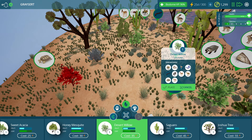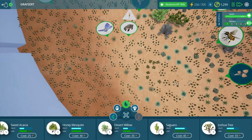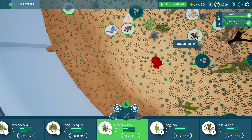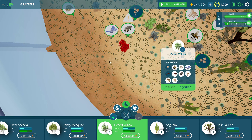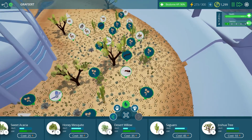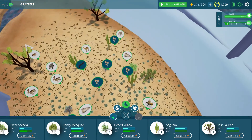Let's put down a nice desert willow if I can find a spot anywhere. Let's zoom out like this - can we find any place for a desert willow? Holy cow, we have a lot of grasses, I had no idea. The grasses have really expanded. We don't have too many trees though, that's the only issue.